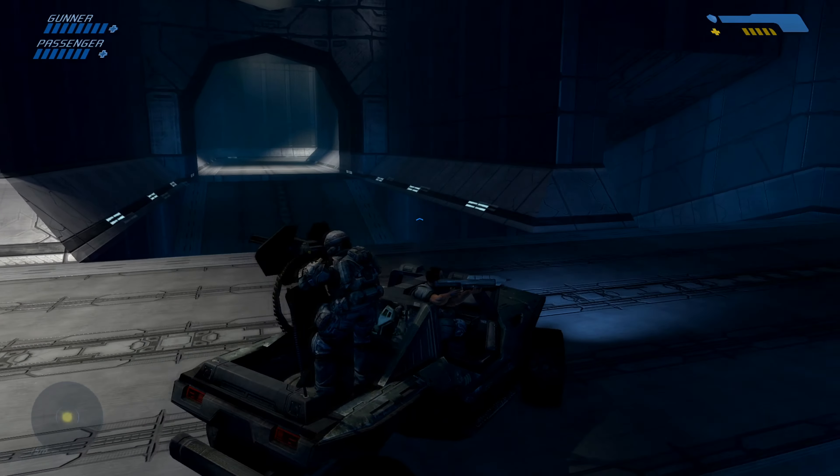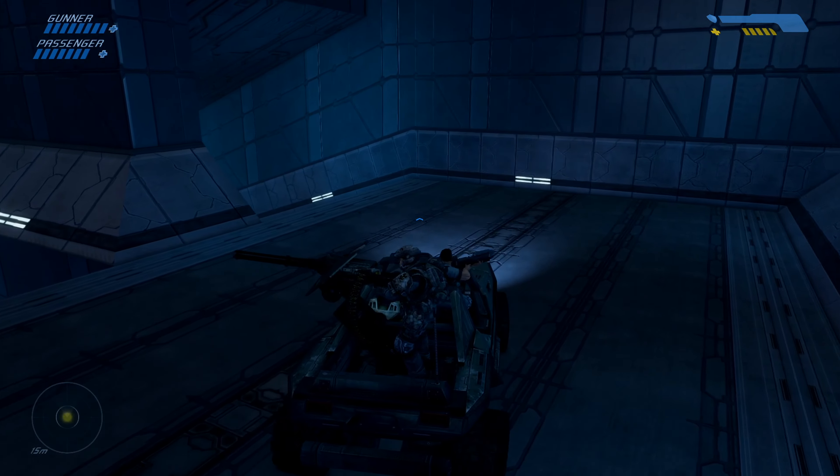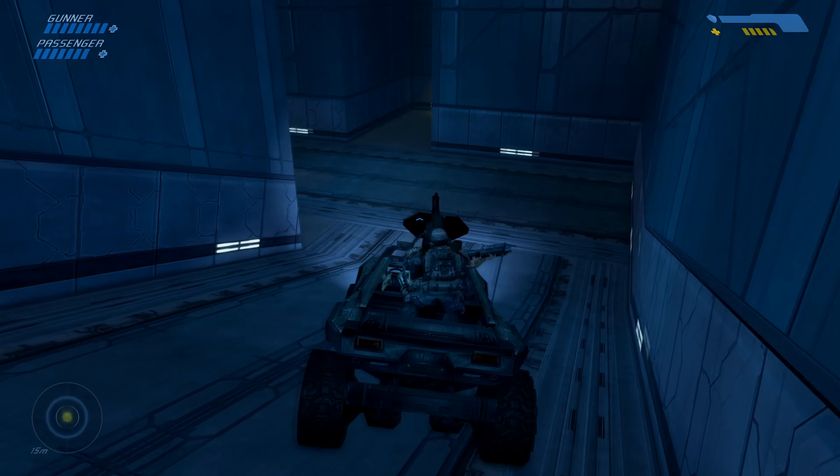On the level Halo, just as you enter the caverns, you want to drive past this Warthog jump and if you just drive down this ramp, the terminal's right at the back.